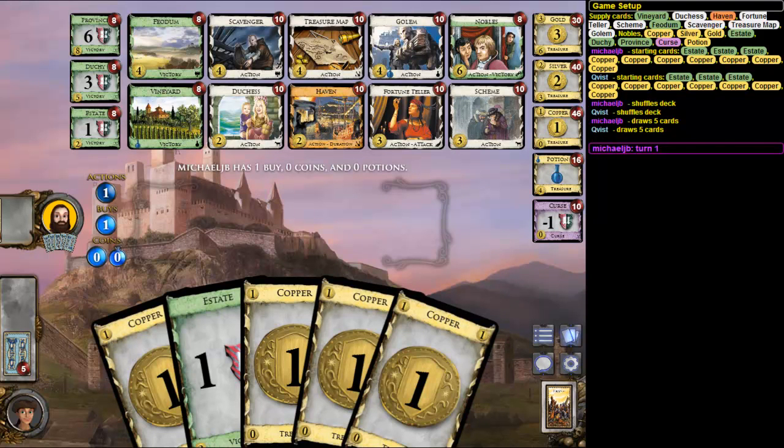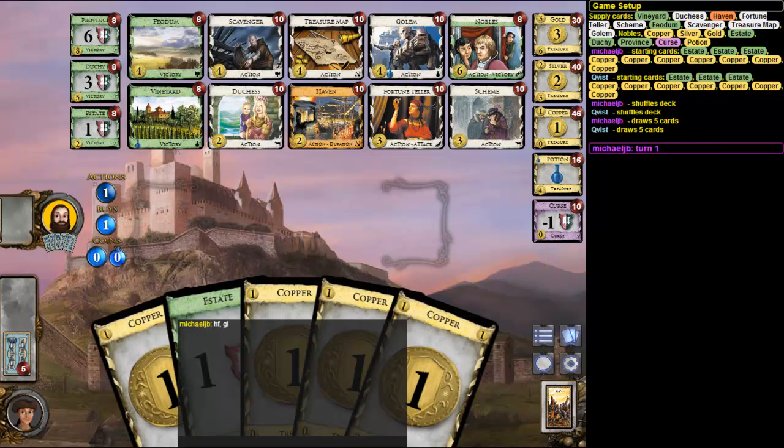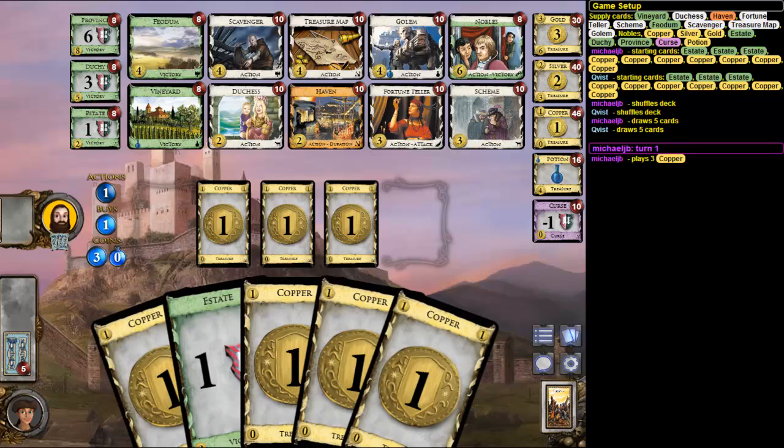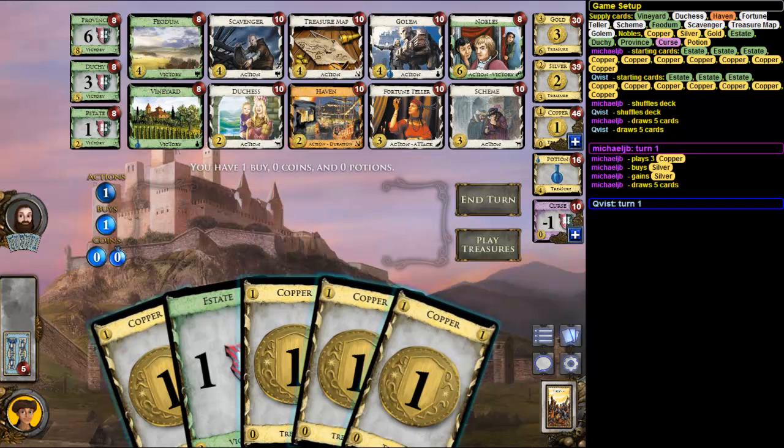So welcome to the second game against Michael J.B. Let's see — there are two alternate victory cards, Victory Point cards, with Feodom and Vineyard, and also Nobles. Pretty weak board I think — there's no plus buy. I think this is Scavenger big money. What else is there? Golem, Scheme, Game — but the only action card worth it is Fortune Teller. I think this is Scavenger big money with Nobles probably.